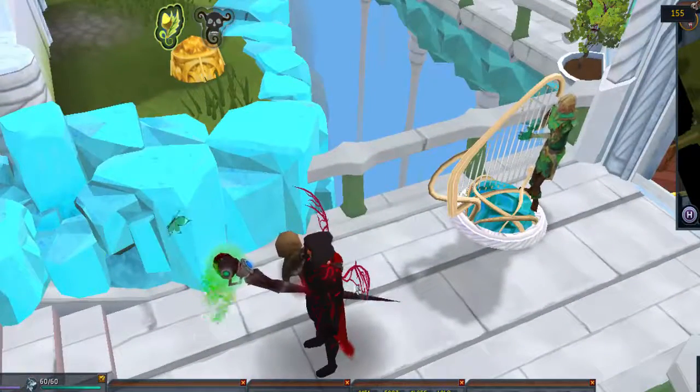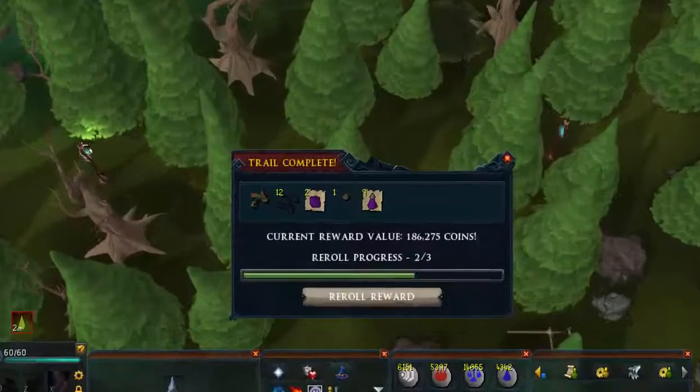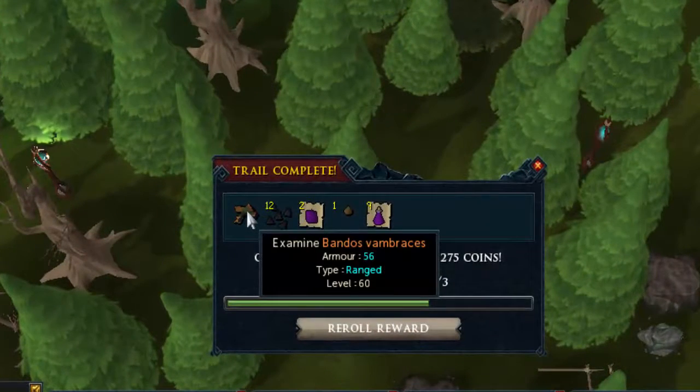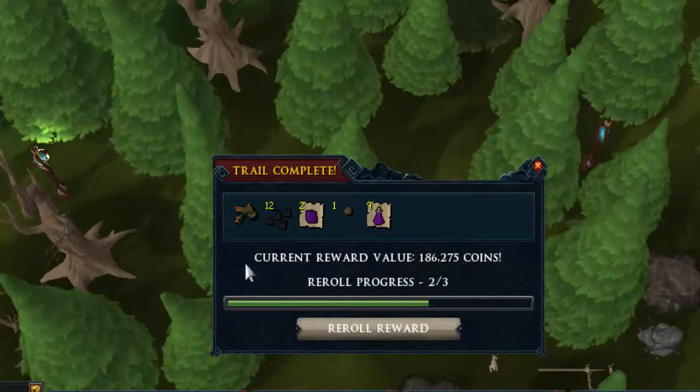Let's get into the clues. Coming in at number 10 is an elite clue scroll, 186k, with some fan braces — good for components but other than that kind of disappointing.